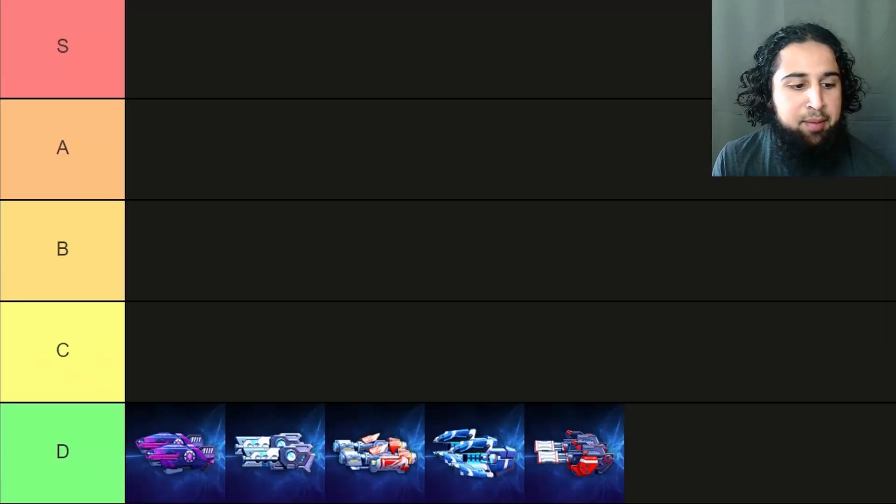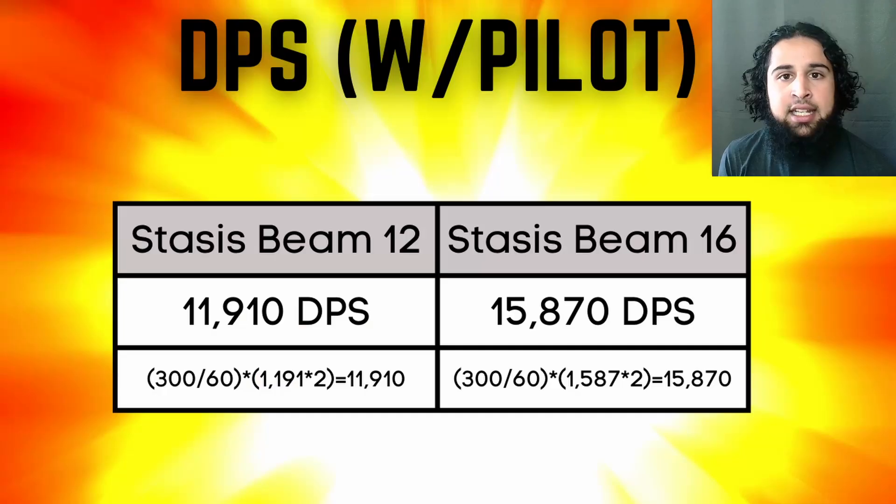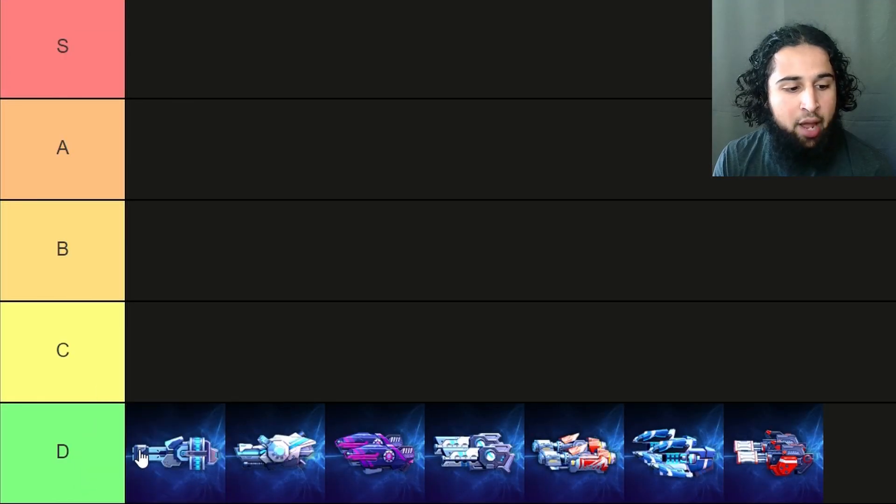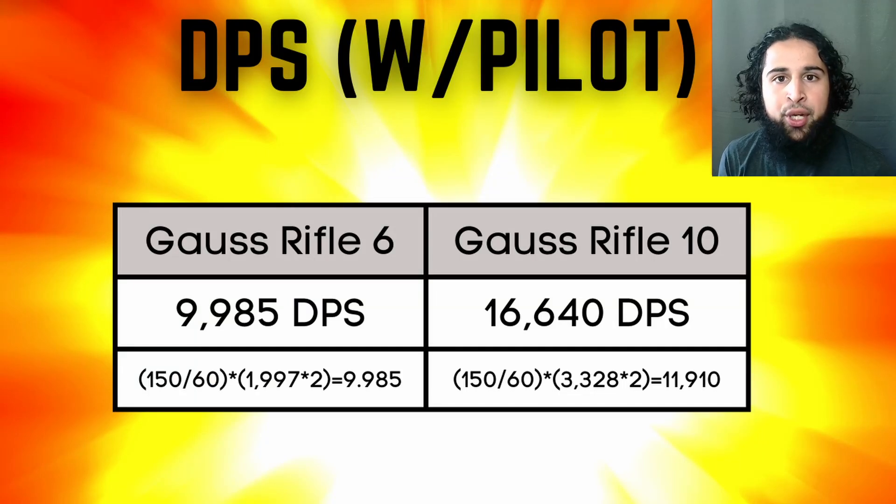Next is the stasis beam and it's still a D tier weapon. Its DPS is completely garbage compared to all other weapons and its slow isn't even that good. Next is the goss rifle and it's also still a D tier weapon. Its DPS is pretty garbage and it doesn't help that its highest energy variant is 10 energy.